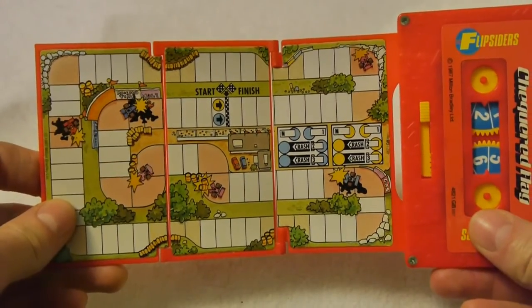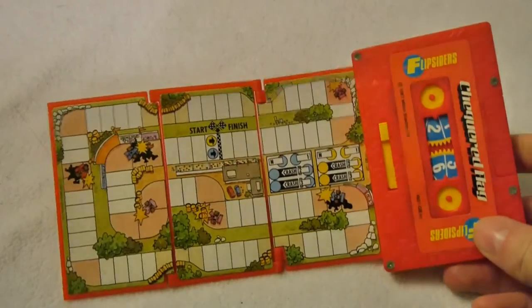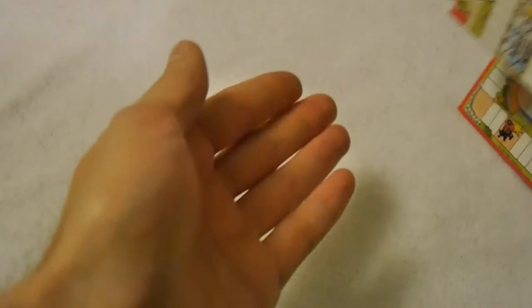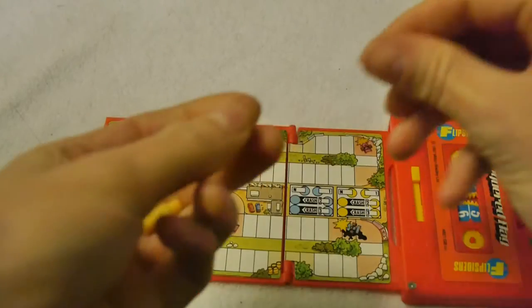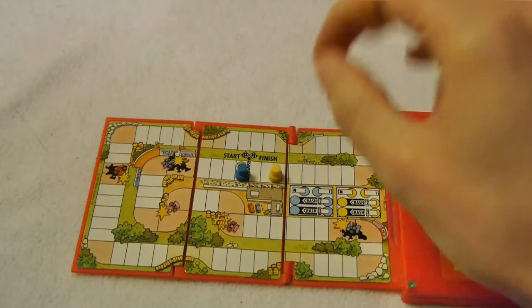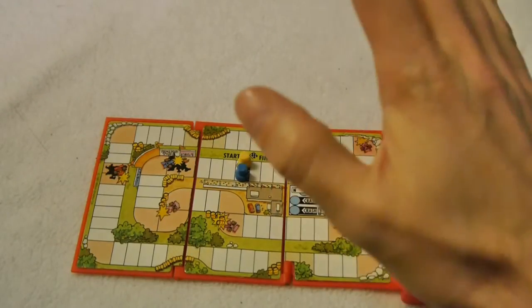Obviously this being in a little red tape was vastly more appealing. It's just a simple game of first one round the race course really, hence the racing theme. In here we have the counters - magnetic counters - which we can place on the board like so. So we have blue team, green team - pretty sure that's green, I'm slightly colorblind - so let's say yellow. I don't really care.